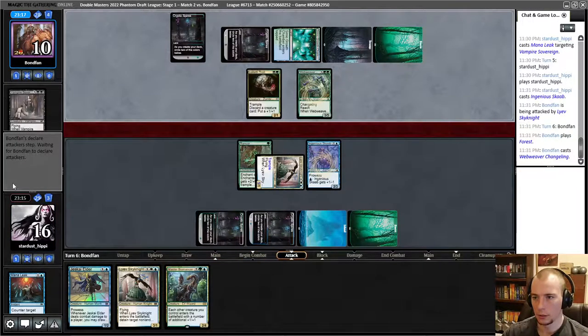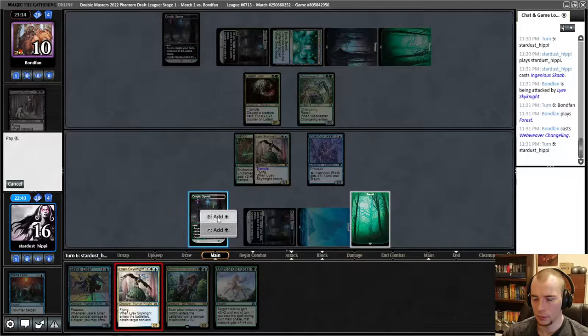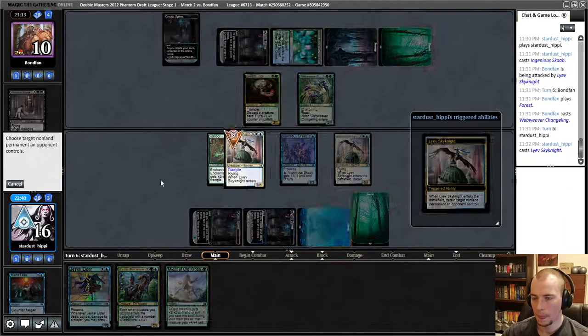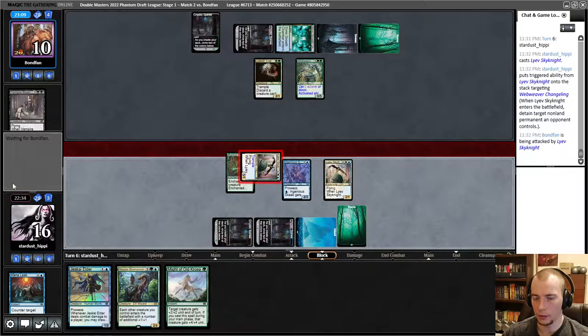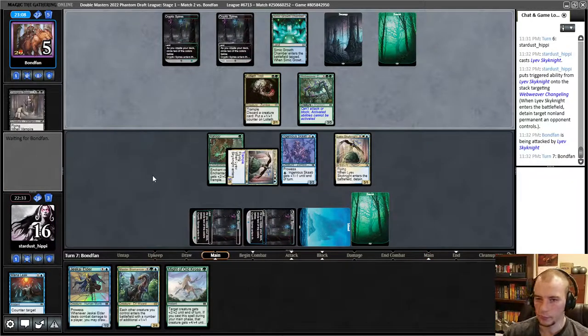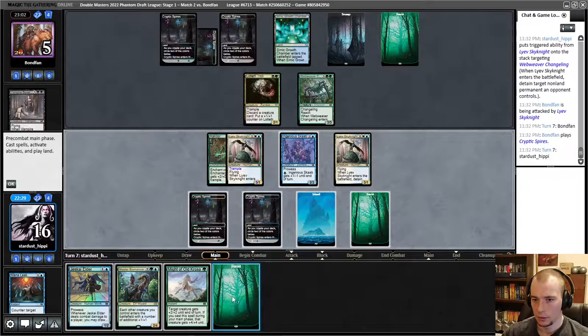That's a blocker — Might of Old Krosa. It's pretty good if you play it during your main phase at 9/9. I think I just Sky Knight this turn and don't play the Might. Do I attack with the Scab? I guess they can regenerate so there's not a lot of point. Let's just do this. They're down to five cards — it's going to be pretty hard to get enough blocking going here. We're going to need something pretty good.